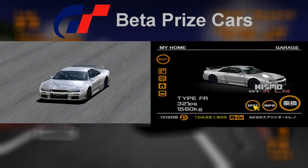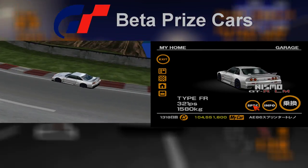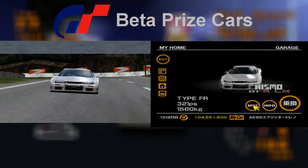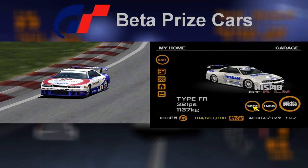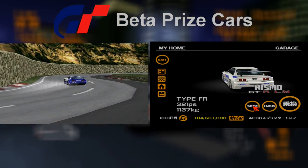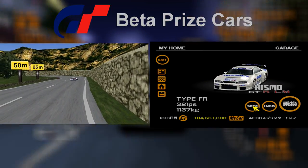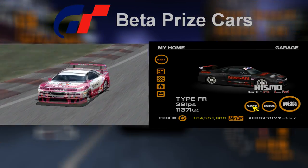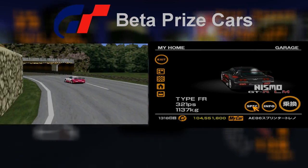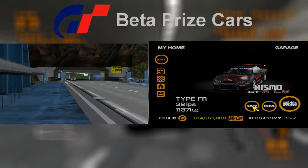Next up is the one and only prize car awarded by finishing first in the all-night endurance race 2, which takes place on special stage route 11. The prize car is the road version of the Nismo GTR LM, which goes unchanged between the trial and final versions of Gran Turismo. Its racing modification is where it gets interesting however — the car didn't have its own racing modified model on the trial version demo. It actually shares its appearance with the other Nismo GTR LM that appears at the Nissan dealership as the special model. On the final build it was given its own racing modification in two unique colour schemes — white and blue and black and red.